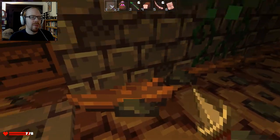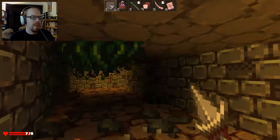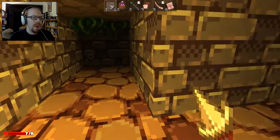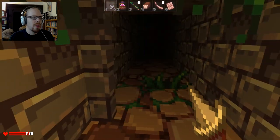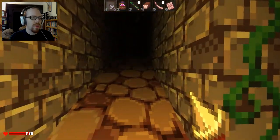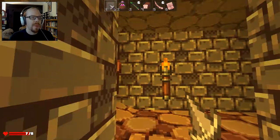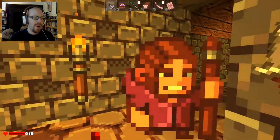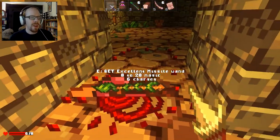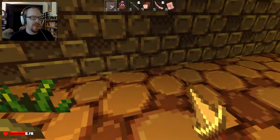Are these things bustable? Yeah, these things are bustable. I need a better weapon — we'll have to hope to find one. This looks like a nice looking door. Let's see who's around. Ow, hey. This is definitely new — they didn't have the same facial animations last time I did this. And second of all, they've never jumped at me before.